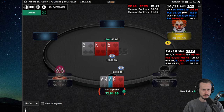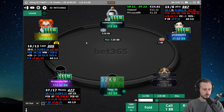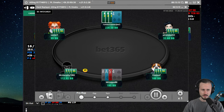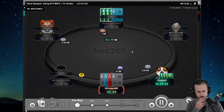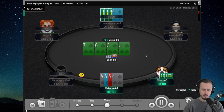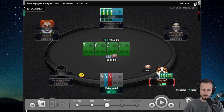Folding a straight on another table on a monotone board against a very large sizing - you guys actually missed it so let me quickly bring that back. We three-bet, very standard. We flop a straight on a monotone board, we check back - which I think is fine. Without a club I think checking is standard. Then he almost pots on the turn, which I'm not sure what to think of really, so I ended up folding.